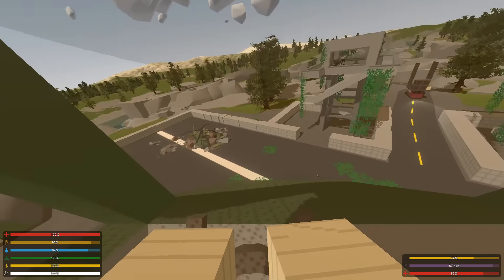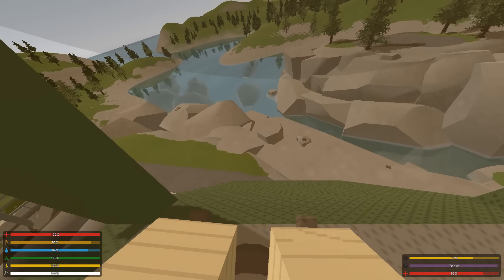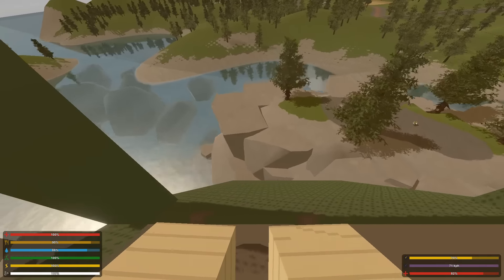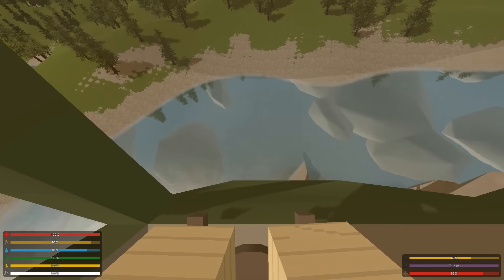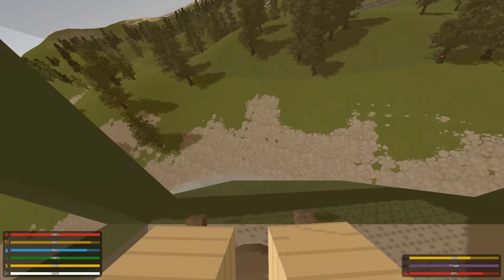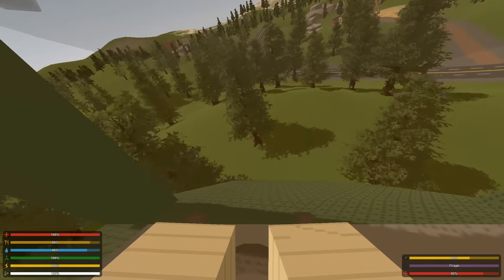Taking off, turning around, nose down — stay away from the trees! Level out. Alright, we're getting there. There's a crashed chopper right there with a bunch of military zombies. Interesting. If I could remember that, it might be worth checking out some other time.